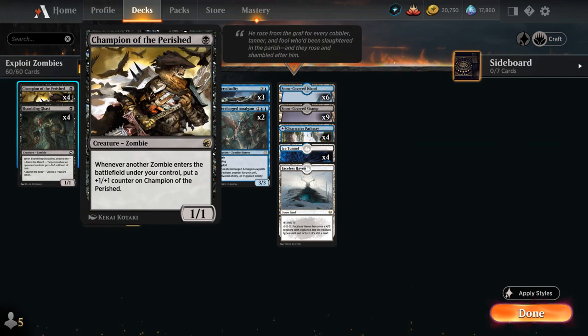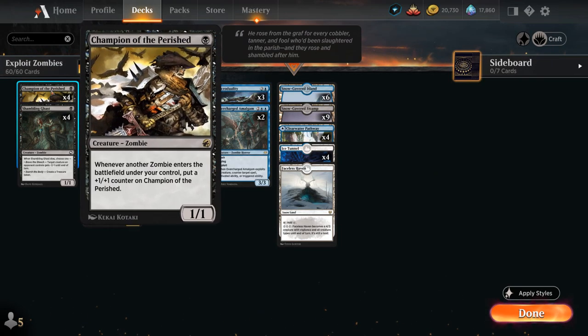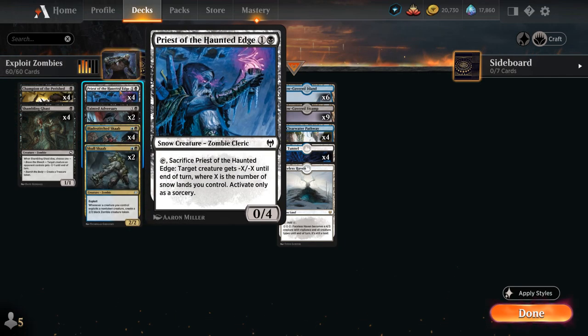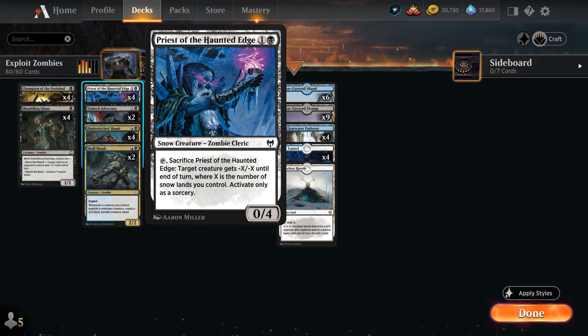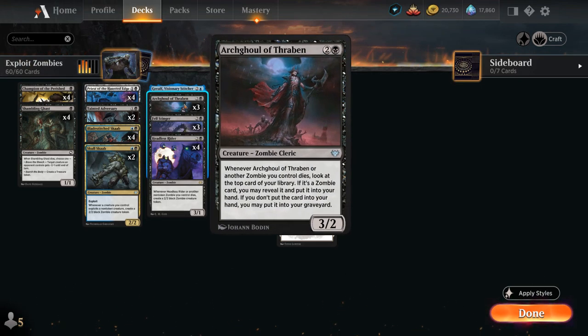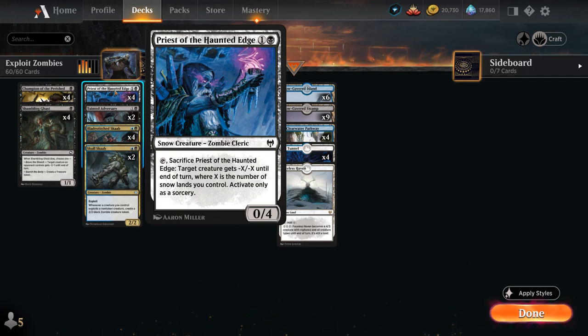At one mana we're playing the full playset of Champion of the Perished, a very powerful 1-drop — a 1/1 that picks up a +1/+1 counter whenever another zombie enters the battlefield under our control. In this version we're making plenty of zombie tokens between Headless Rider and the extra tokens from NecroDuality. At two mana we've got the full playset of Priest of the Haunted Edge, which informs our mana-base with plenty of snowlands. We can sacrifice the Priest and give a target creature -X/-X until end of turn, where X is the number of snowlands we control — a removal spell that's also a zombie synergizing with the rest of the deck.